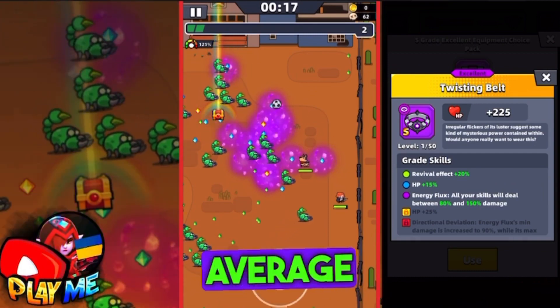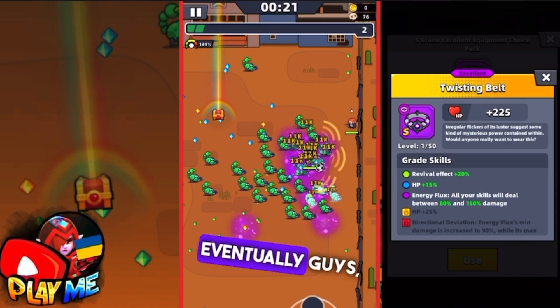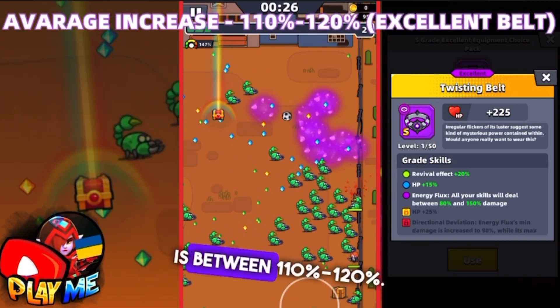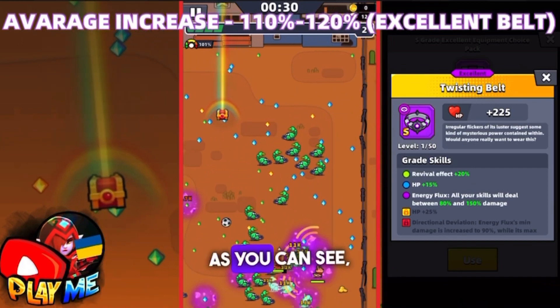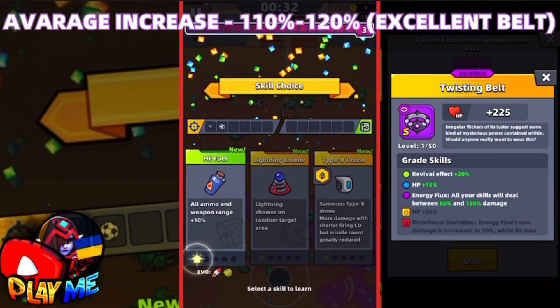I was calculating the average increasing damage for every run. Eventually guys, I found out that the average increasing damage for the ascended Twisting Belt is between 110 and 120. As you can see, this increasing damage is positive and pretty good.